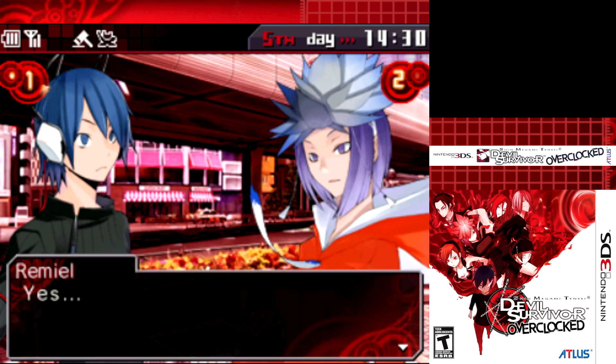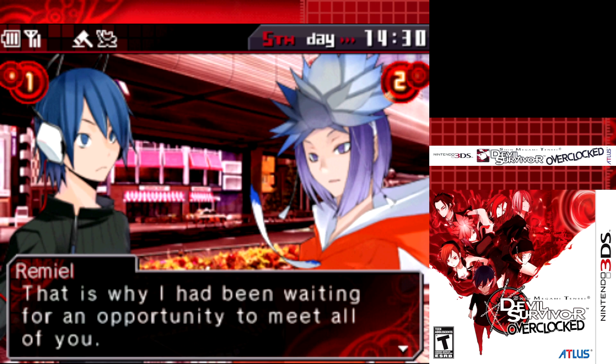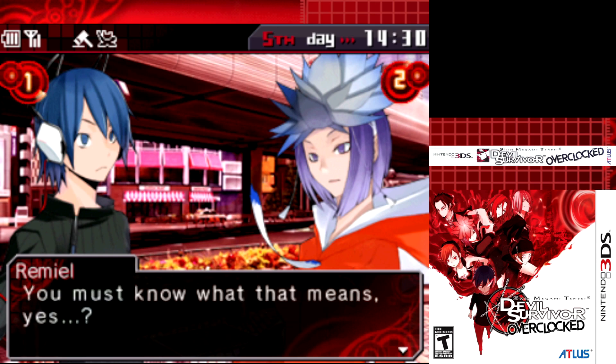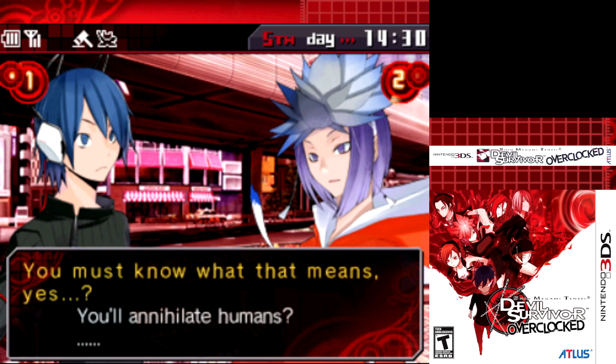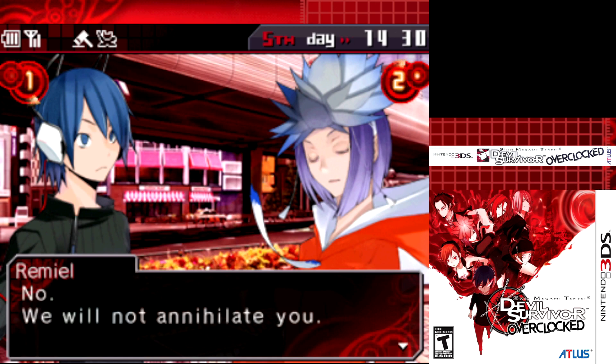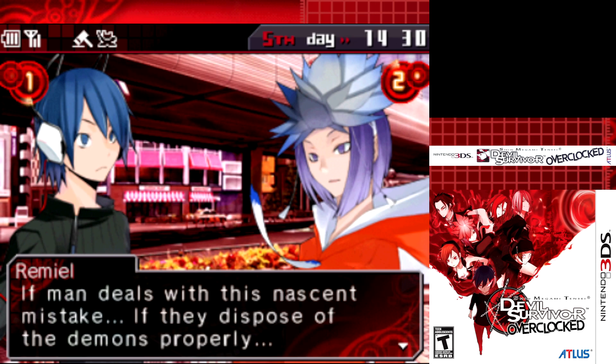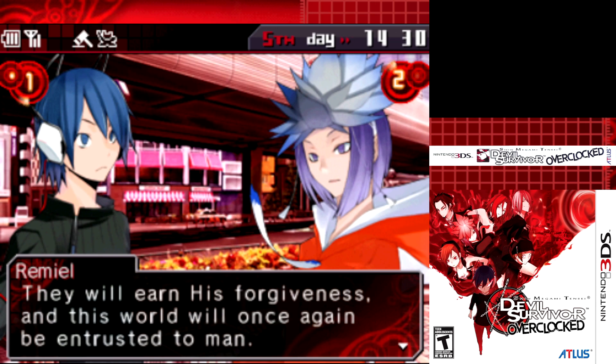Depending on how man navigates this ordeal, Judgment Day may be at hand. Mankind is at a crossroads - either walking with demons or with God. If incapable of dealing with demons on their own, man will be stripped of freedom and walk a new path dictated by the angels. If completely irredeemable, history ends entirely. The angels instructed the government to enact this lockdown and have been observing how man will deal with demons - determining whether man is still worthy to be given care of this world.